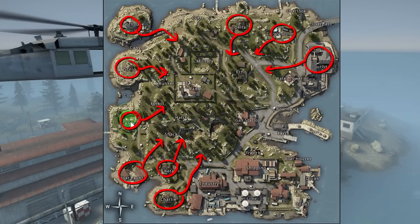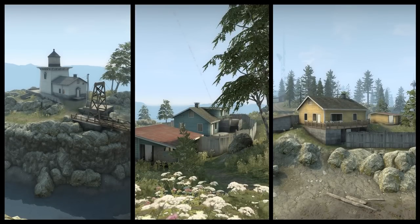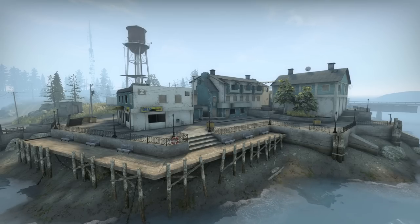My recommendation is to spawn at buildings near the edge that are surrounded by open areas, so people can't sneak up on you. Lighthouse, Alpha, Charlie — all good spawns with lots of loot. Tourist is a great loot spot too, but you're probably going to have to fight somebody over it — but that's just a theory.